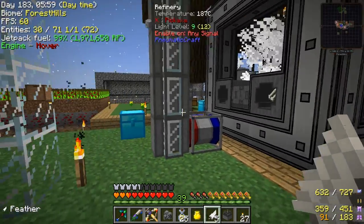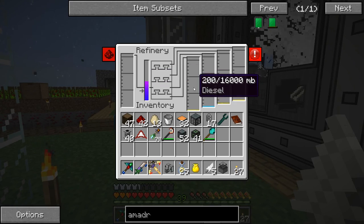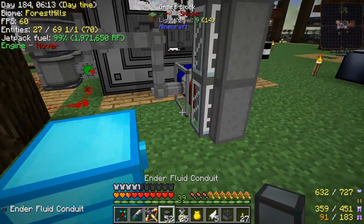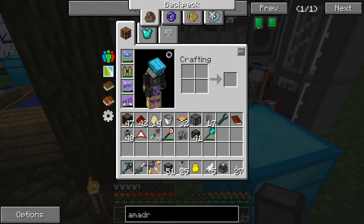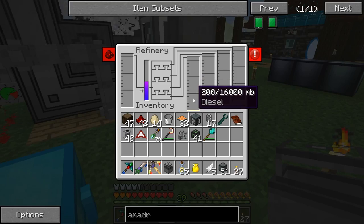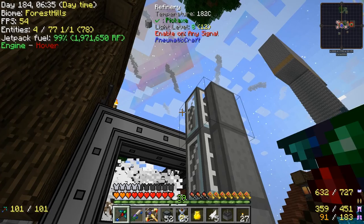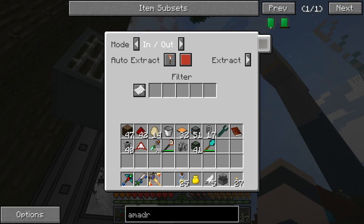Otherwise we might need to try to get an oil cow, because I don't want to keep having to look for it. Let's try to figure this out. I guess this first one must be the bottom one, and the LPG might be the top one? So let's try to pull out of the top here and put that into a fluid tank and see what happens — do we get the LPG out? Yeah, so the top one is LPG. That's good.